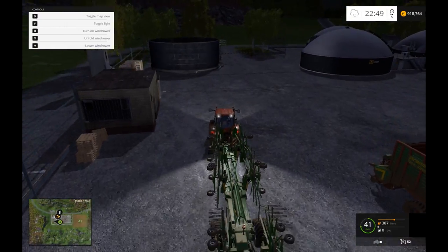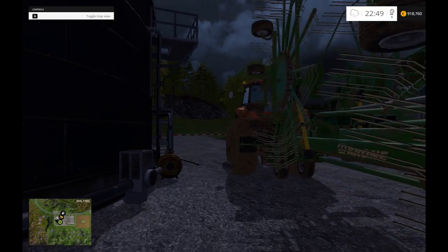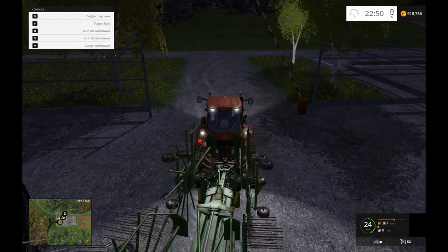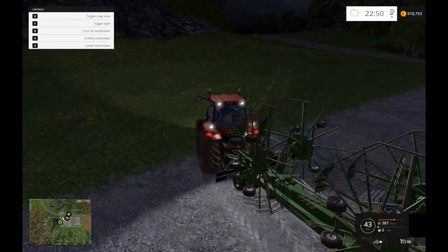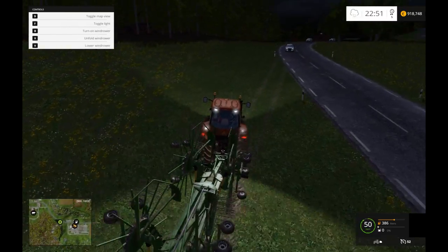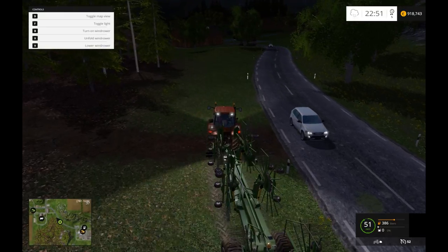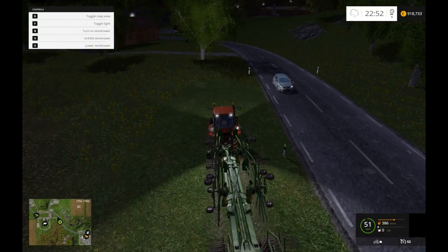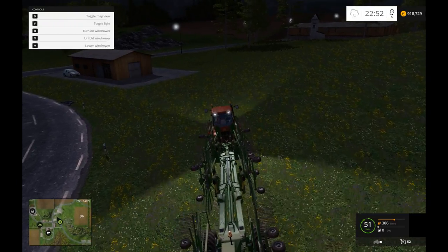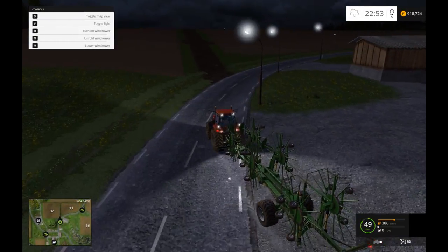As you can see, I bought the biggest windrower. I'm going to have to remap these keys because I keep pressing the wrong button all the time. The attach and detach button is on Q, forward is on W and exit is on E, and I keep hitting either Q or E instead of W. There's nothing more annoying when you're in the middle of doing something and you press Q.